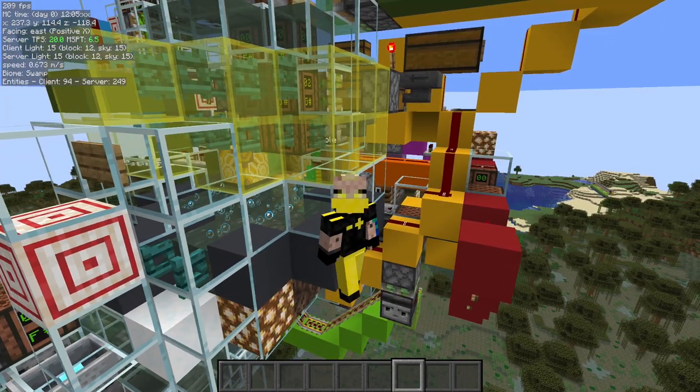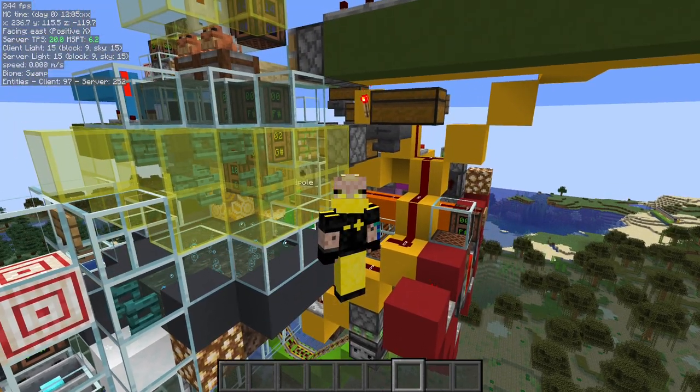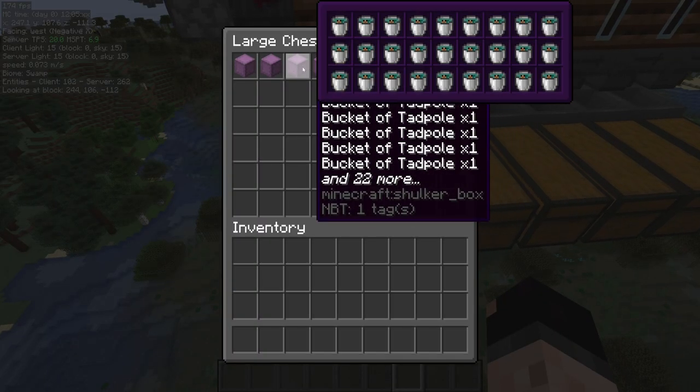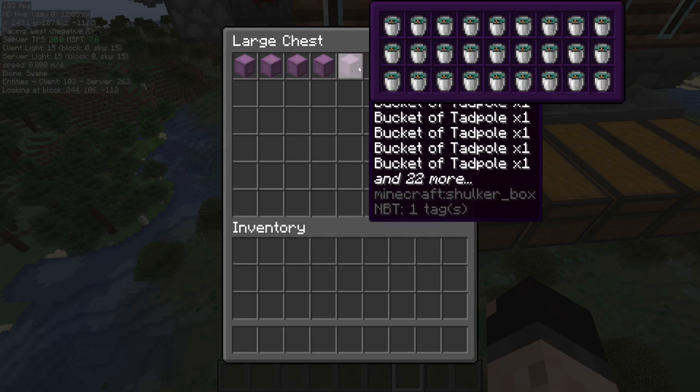You can see behind me right there we have a tadpole. This is a carpet bot that is running this farm, AFK-ing for us. This is AFK-able, but I will say right off the bat this does require a clicking script. In the output here we're just getting these shulker boxes — they're just buckets of tadpoles in there.